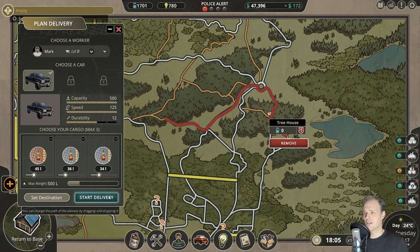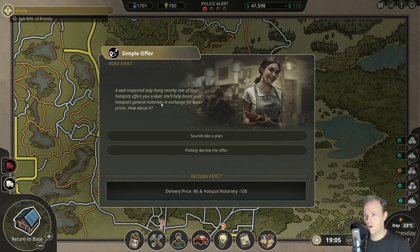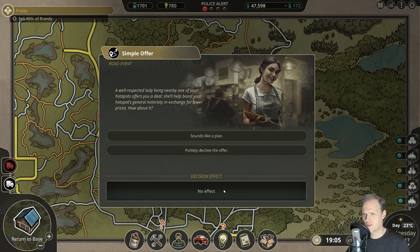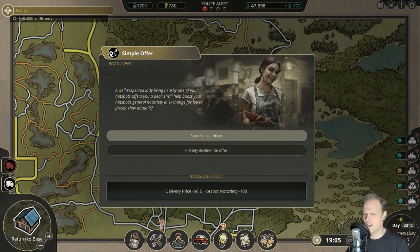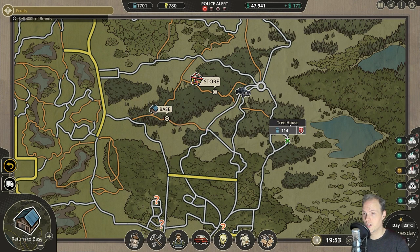A well-respected lady — it's always the same image. What? Delivery price, hotspot notoriety minus 100. It doesn't have notoriety just yet. She's offering help to boost your hotspot's general notoriety — but minus 100 is a boost? Politely decline — no thanks, we don't have any notoriety there just yet. So this will be just fine as is. It's selling at a decent speed.